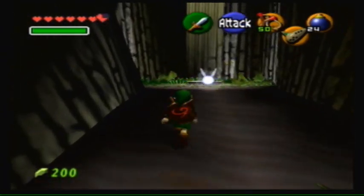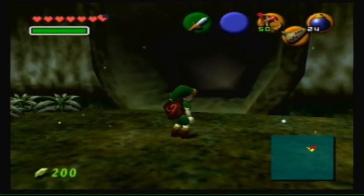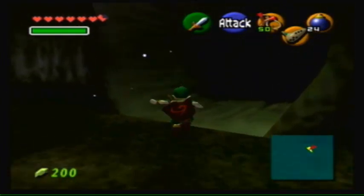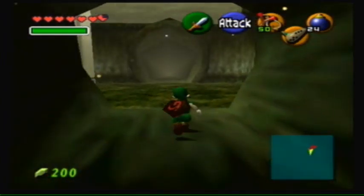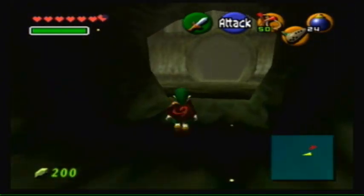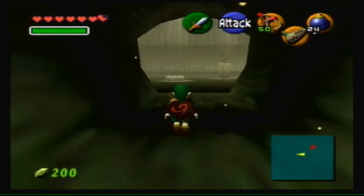I think that if you don't have a certain shield — like if you don't have the Hylian shield or the Deku shield — then it'll contain whichever one of those you're missing. Or if you're missing both, then I guess it'll contain the Deku shield or something.